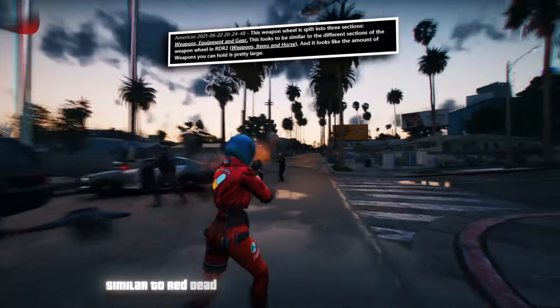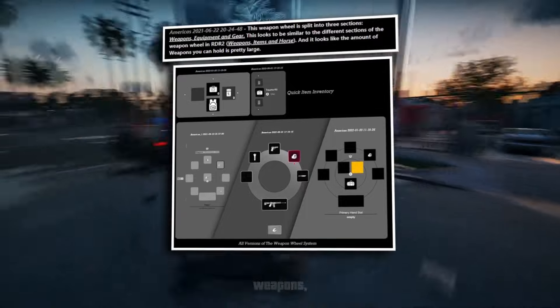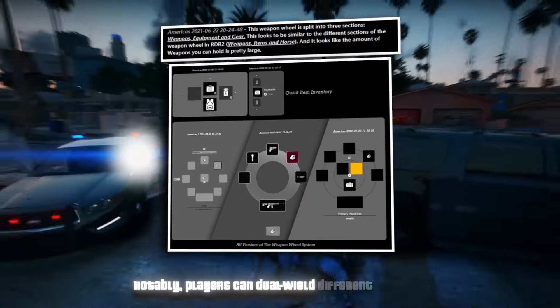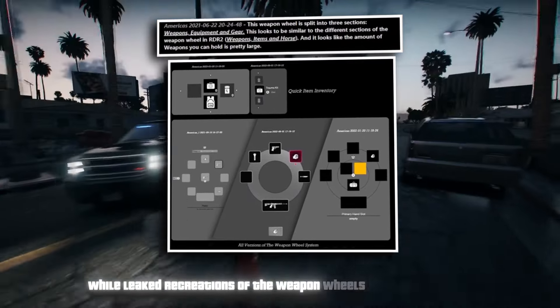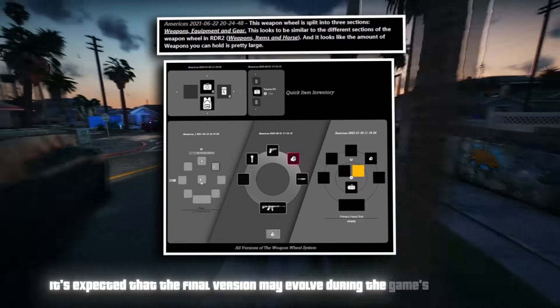Similar to Red Dead Redemption 2, the weapon wheel in GTA 6 will be divided into three sections: weapons, equipment, and gear. Notably, players can dual wield different weapons and access a quick item inventory displayed in the bottom left corner of the screen. While leaked recreations of the weapon wheels provide a glimpse, the final version may evolve during development.